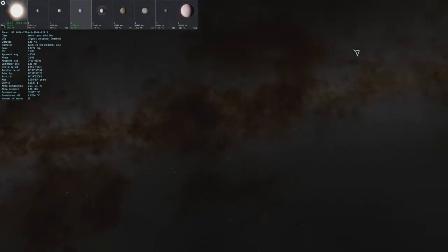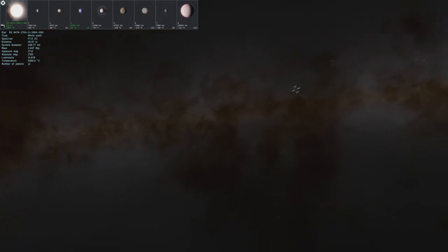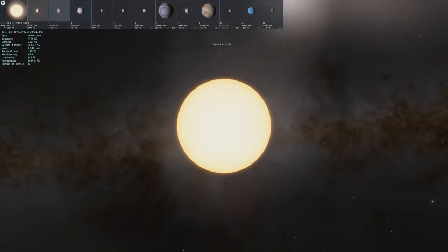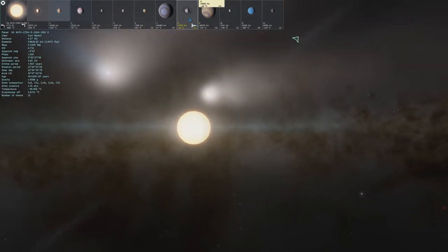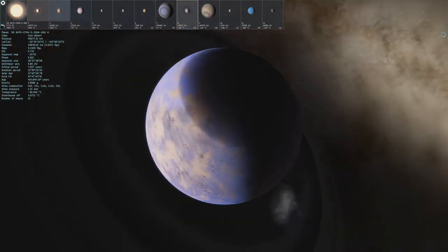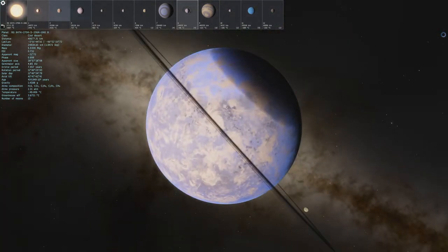Let's see what else we can find. I got a nice bright object over here, let's go check this out. It is a white giant, and let's see what's around it. Immediately I see something that stands out right over here — it is a cool desert. Wait, what's going on with the top up here? Is that the ring's shadow?